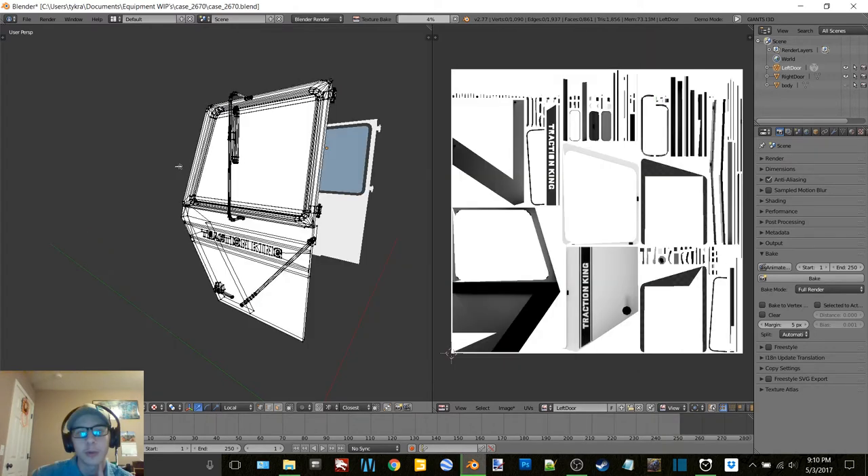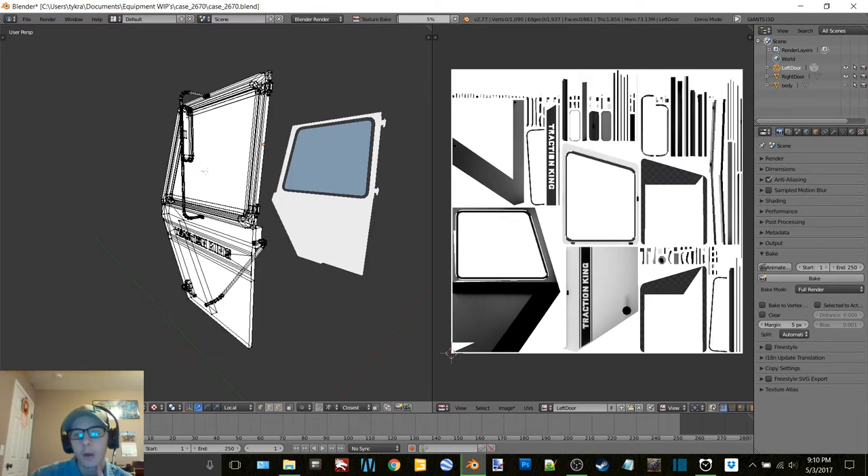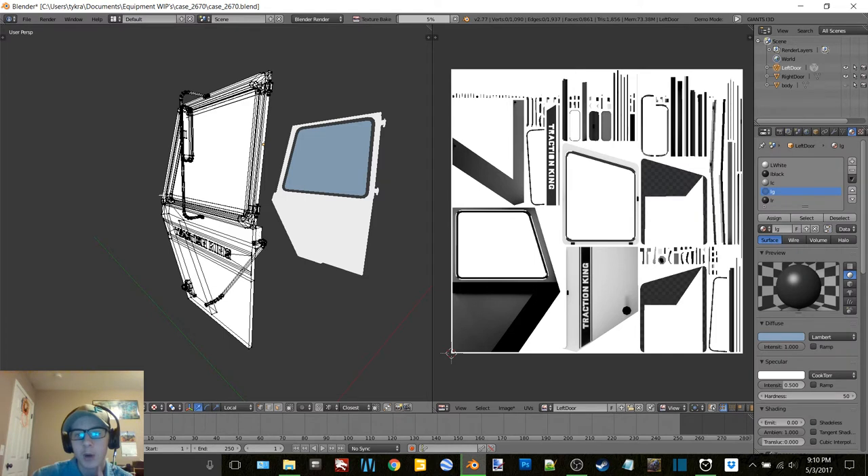The only material I'm not going to - well, I'm going to separate this window out as soon as this finishes baking, because I don't want my windows to have dirt on them. Or if I do, it'll be a very slight dirt - it won't be the same as these doors. I'm going to separate the window but I want to bake it all on this so that way I only have one texture file for all of this stuff.